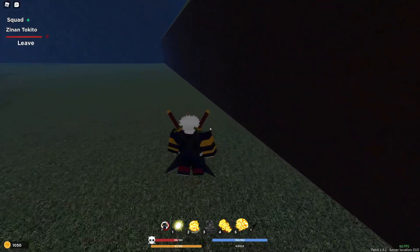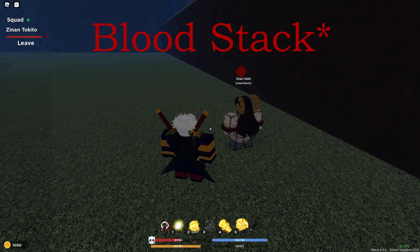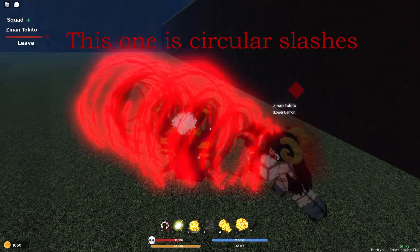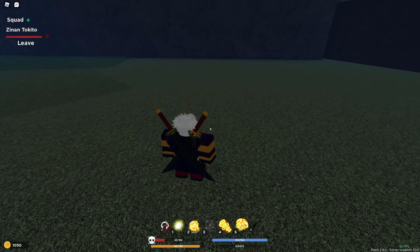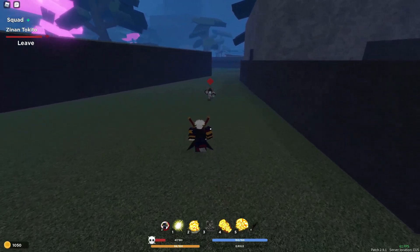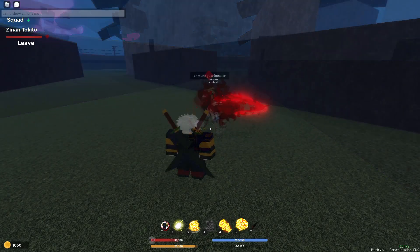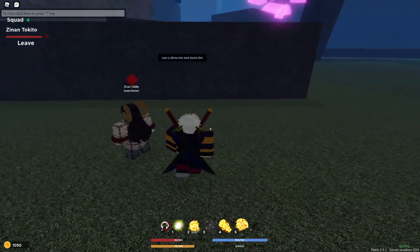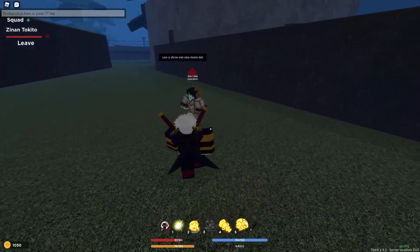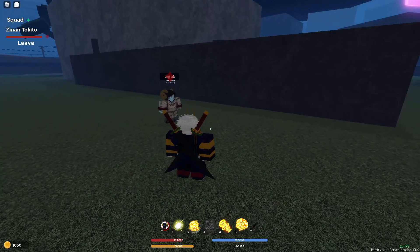This move he just used is called Circular Slashes. It creates a cone in front of you, deals a lot of damage on the last hit — around 70 damage. Actually, the second-to-last move he did was Bloodstack. That's the only guard break Gyutaro has, which is the three slashes. It's honestly pretty slow and probably dodgeable unless you combo extend with it.